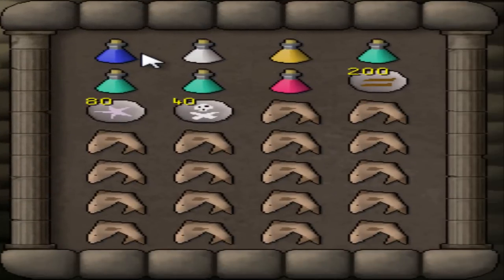Moving on to your inventory, you need one superset, three prayer potions, and an anti-poison. You could bring an antidote plus plus, a super anti-poison, or a regular anti-poison — it doesn't really matter. I bring super anti-poisons and usually use two doses per trip, and I usually get two kills per trip, so if you bring a regular anti-poison you might need more than one. I would recommend at least a super anti-poison. Then bring vengeance runes — I bring 20 casts worth — and the rest is sharks.